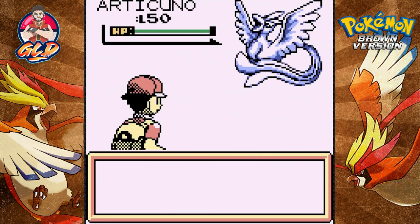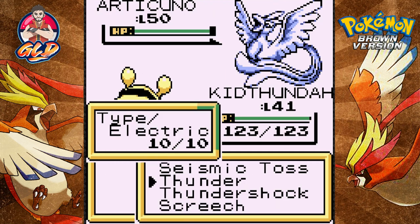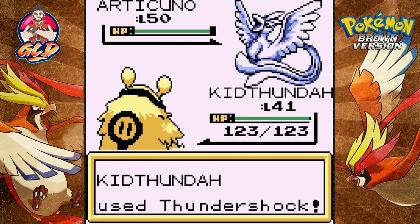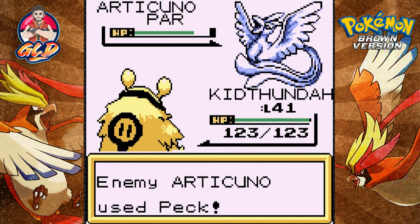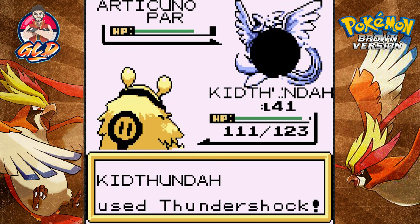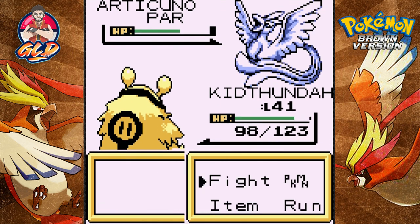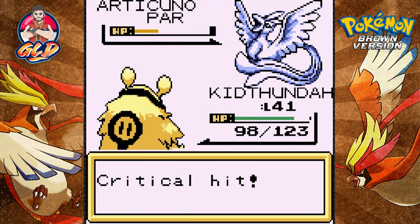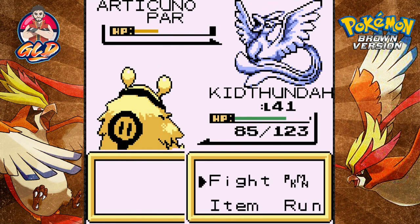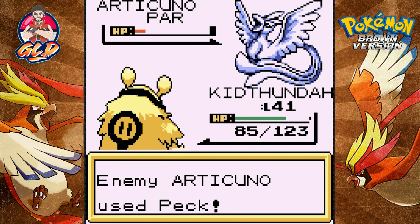And it is! So my sworn enemy Articuno is in this cave. I call it my sworn enemy because Articuno likes to be a pain when it comes to capturing. Look at that — we just paralyzed this guy, we are lucky! We hit a Thundershock and hopefully no critical hits. Okay, let's try again — nothing super effective. Alright, one more time. It's in the red now and we're just getting packed.